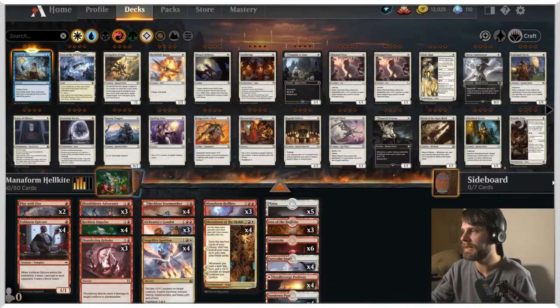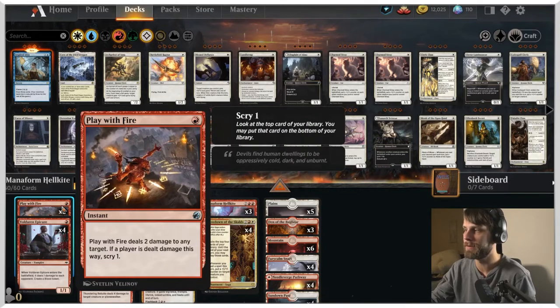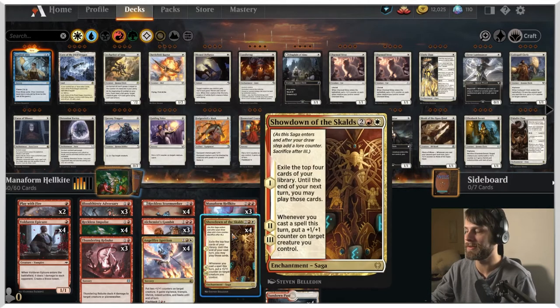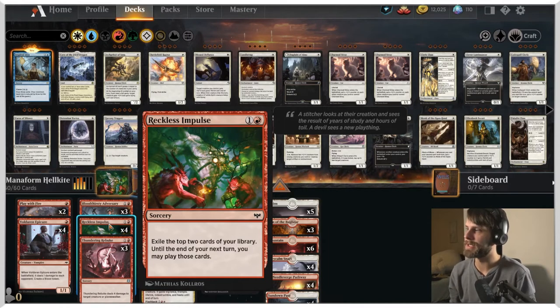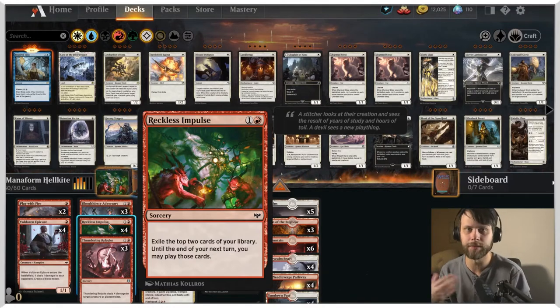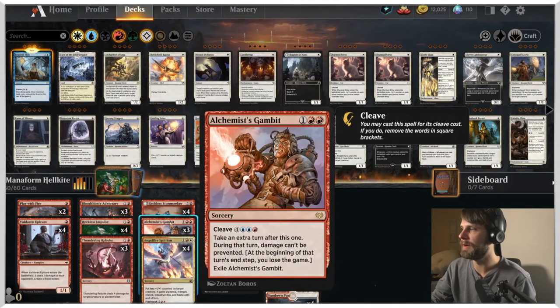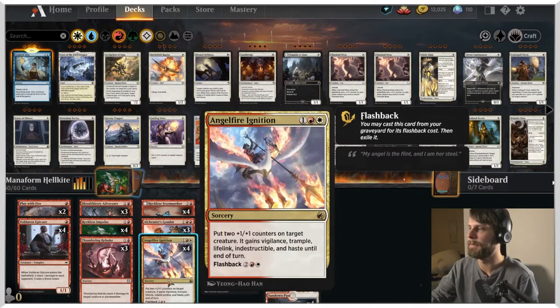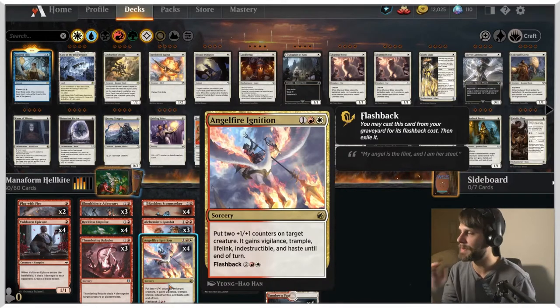We've got a lot of very interesting instants and sorceries. We've got Play with Fire — a nice little removal spell. We've got Thundering Rebuke to deal with a lot of things on the field and hopefully spit out a 2/2. We've got Reckless Impulse to allow us to keep playing extra spells from the top of our deck. We also have Alchemist Gambit — a nice way to get an extra turn, and for only three mana, if we finish the game off very quickly, it's okay to play it. We also have Angel Fire Ignition, just a crazy good spell, and it does have flashback so it's got some longevity as well.